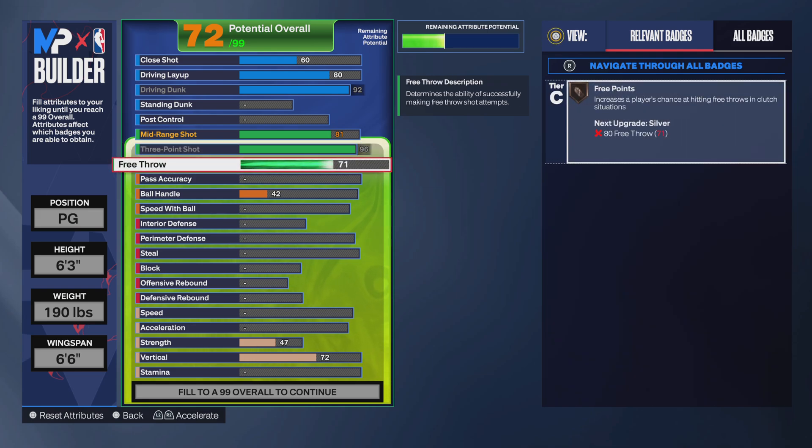You're going to be able to shoot like Curry lights out. And then for the free throw, you're going to go with the 78 free throw.